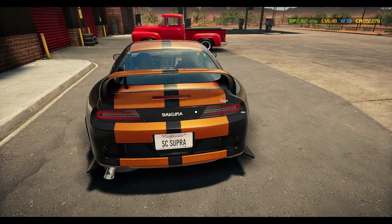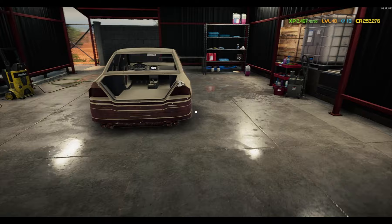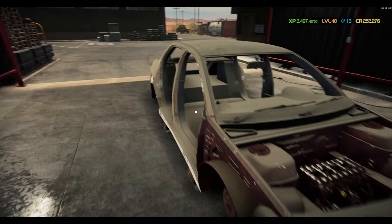In the next episode, that car is already done. I've been waiting for an Evo mod and unfortunately I haven't found one yet, so I figured why not — we'll do the car in the game that's a lot like the Evo. It's a Hanataka or Hanatakagura SX — I have no idea how to pronounce it. But that's what you can expect in the next video.